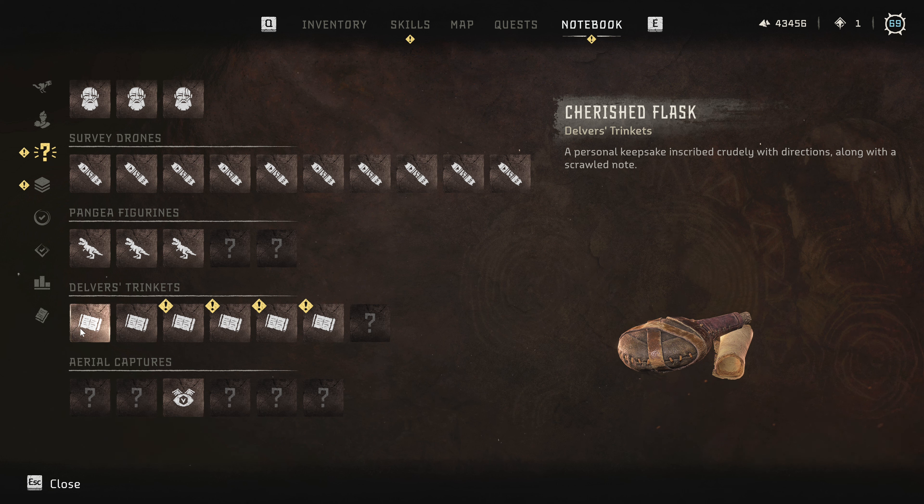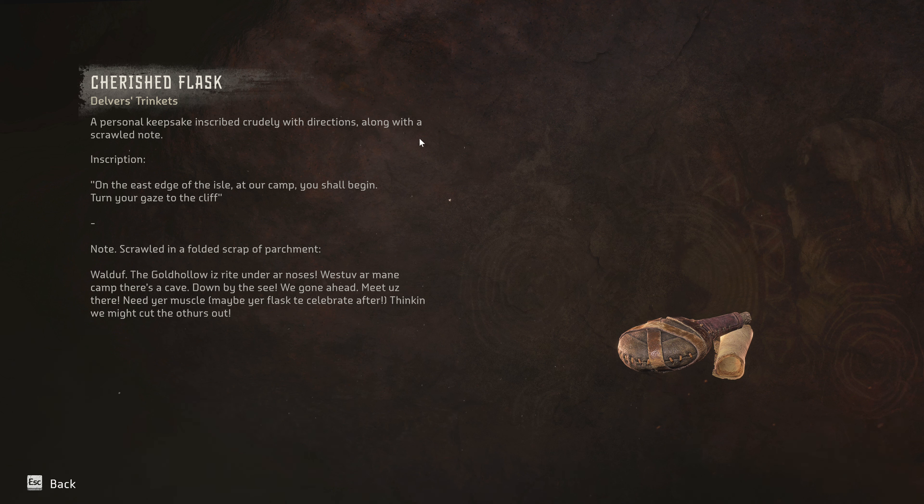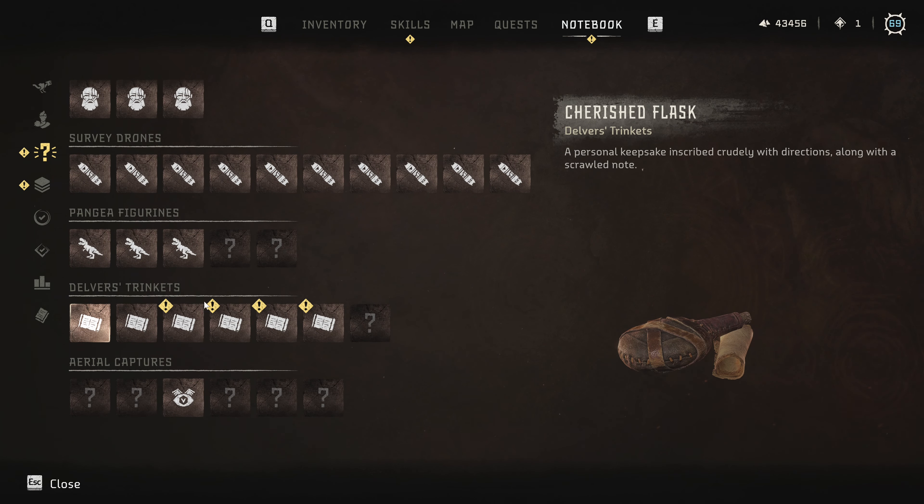The first trinket on the list is the Cherished Flask. Inscription: 'Personal keepsake, inscribed crudely with directions along with a scroll note. On the east edge of the isle at our camp you shall begin. Turn your gaze to the cliff.' Note scrolled on a false scrap of parchment: 'The gold hollow is right under our noses. West of their main camp there's a cave down by the sea. We've gone ahead, meet us there — need your muscle, maybe your flask to celebrate after.' It's written by someone with limited writing experience.